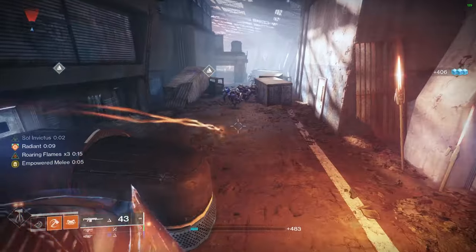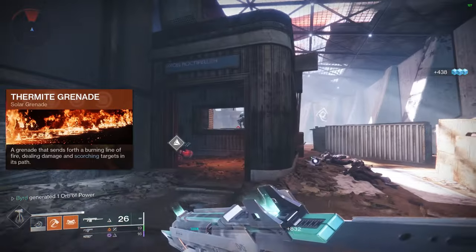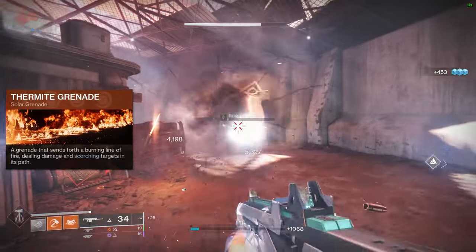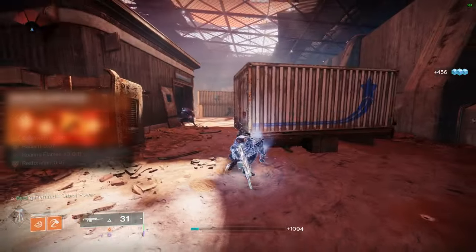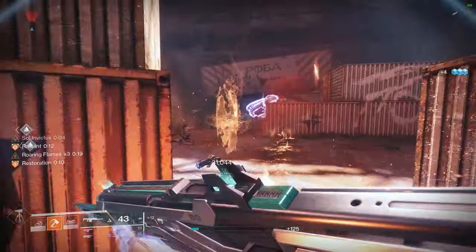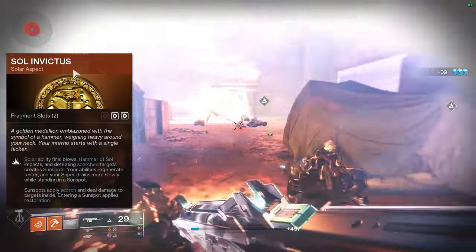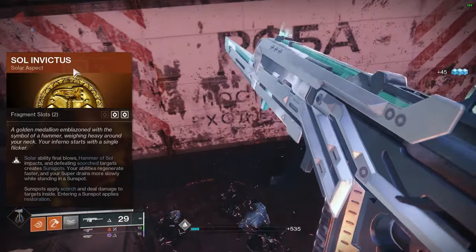You can also use Hammer Strike, which ignites and scorches targets on a melee hit — but honestly, if you ever take off Throwing Hammer I'll disown you, it's so fun. For grenades, my favorite is the Thermite Grenade — it sends forth a burning line of fire that deals damage and scorches targets in its path. This is great for activating scorch and getting ignitions and for zoning. Sleeper picks are the Swarm Grenade or Solar Grenade.